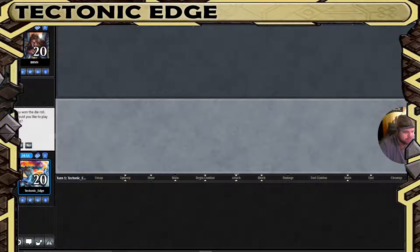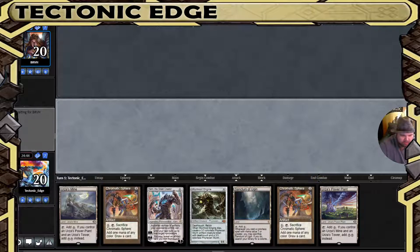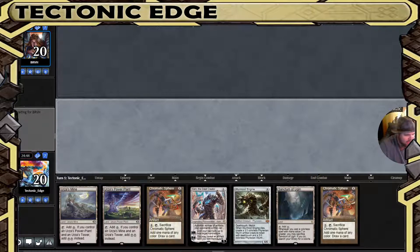What's going on, Tectonic Edge here, playing some Mono Green Tron. Got the draw, let's see the opening hand — that's going to be a mulligan. We only have one of three Tron lands; we need at least two of three and a search card. I should have said that faster before clicking because we do not have a search card.